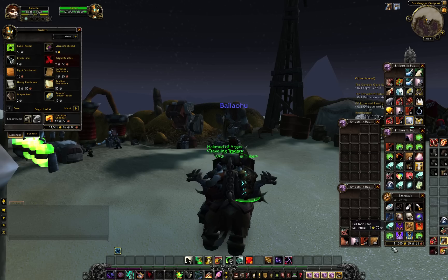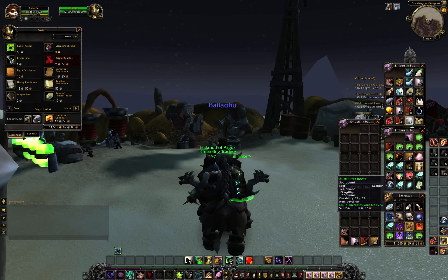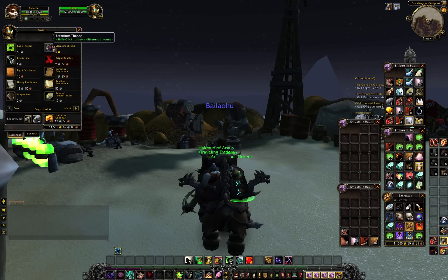Now just for an example here, you can see down in the lower right hand corner I've got a lot of gold. So what we're going to do is talk to this vendor. We have Eternium thread which is 3 gold per.